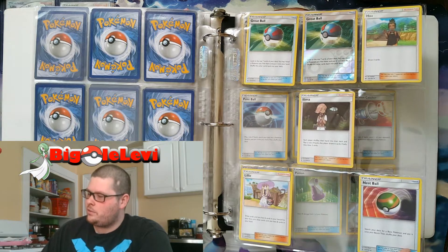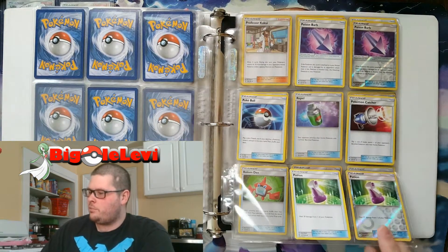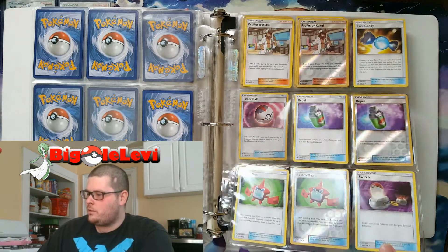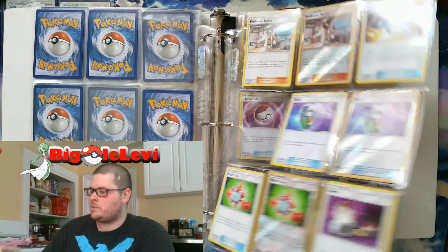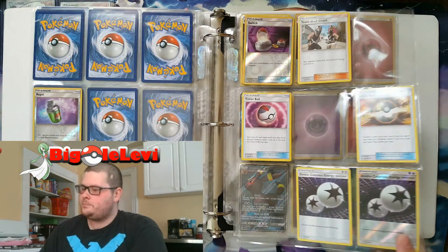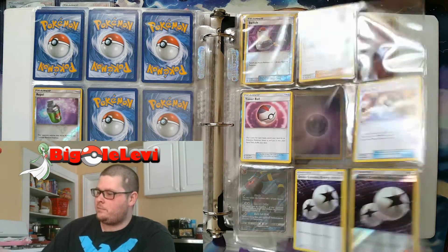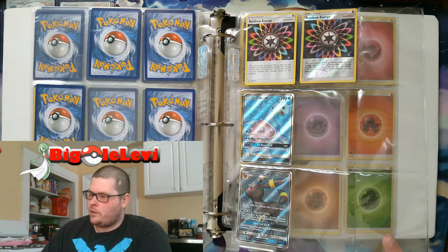Moving on to trainers — the reverse holo trainers have been pretty good to me, except for the supporters. The item cards have been coming in well. Getting that reverse holo Rare Candy would be nice to fill up this page, and getting the reverse holo Ultra Ball would be nice too. It'd also be great to get the secret rare versions, but that hasn't been happening either.